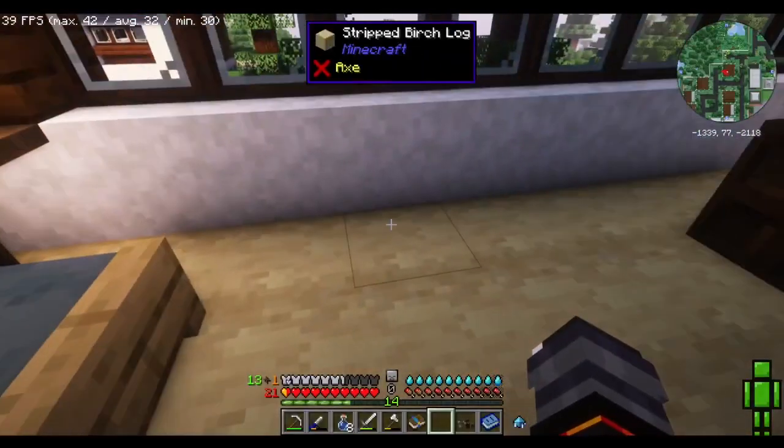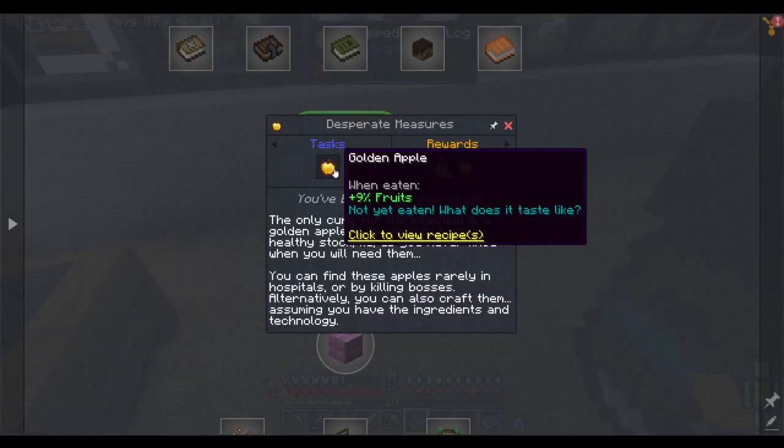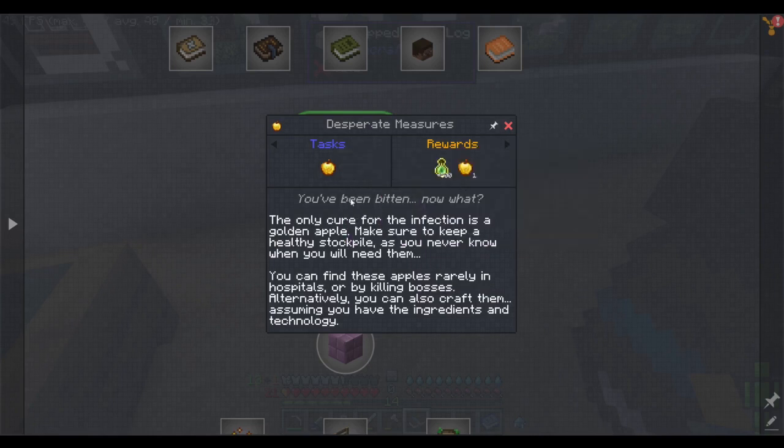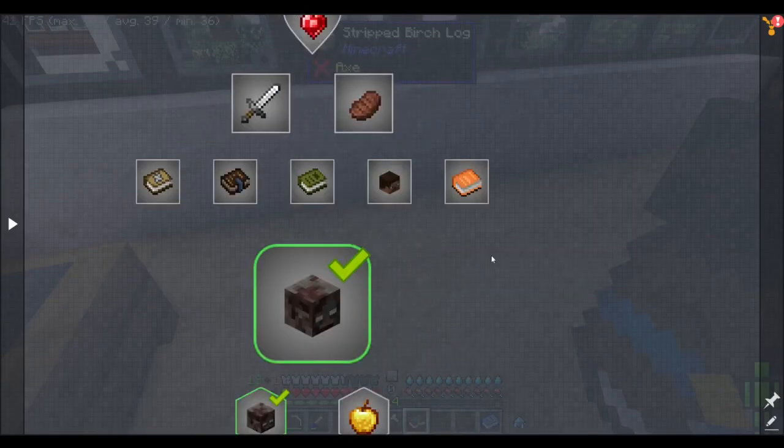Now that I have all this storage, we're gonna take another look at this. I need to make a golden apple. The only cure for the infection is a golden apple — make sure to keep a healthy stockpile, as you never know when you'll need them. You can find these apples rarely in hospitals or by killing bosses. Alternatively, you can also craft them, assuming you have the ingredients and technology. Yeah, the golden apple recipe — I looked at it earlier, it's freaking stupid.